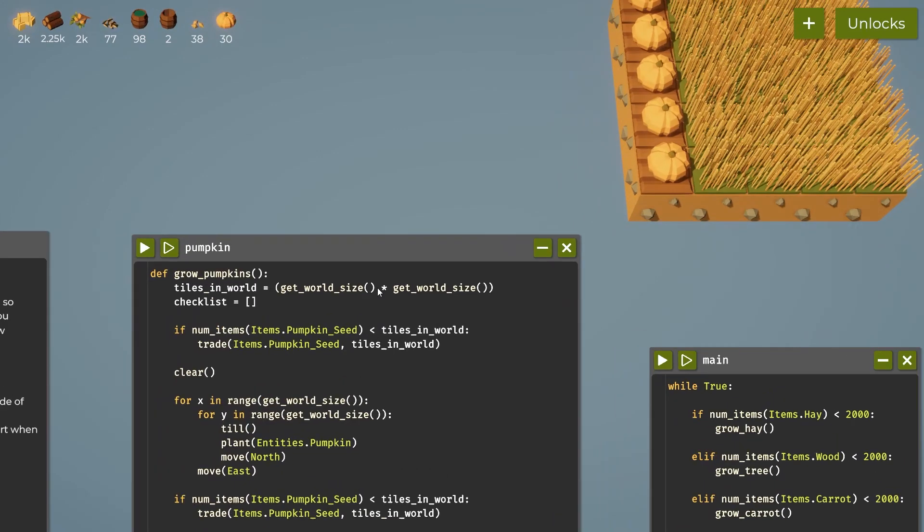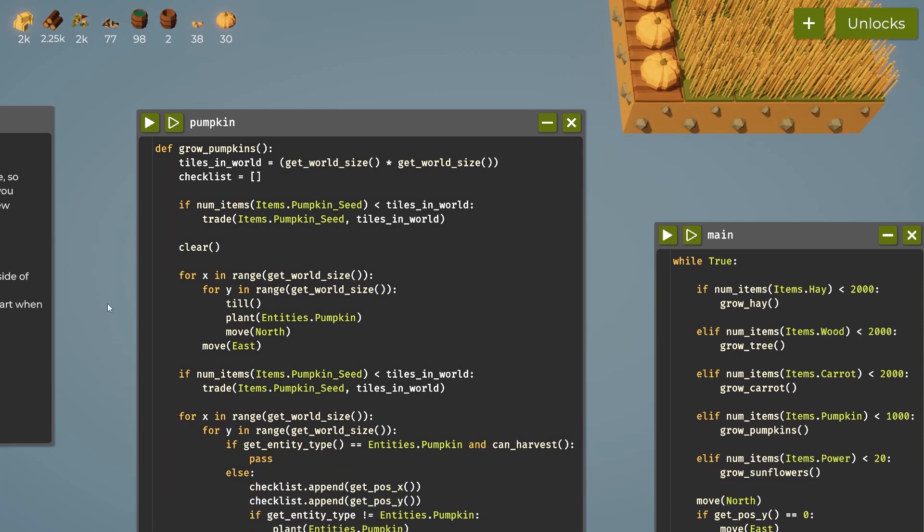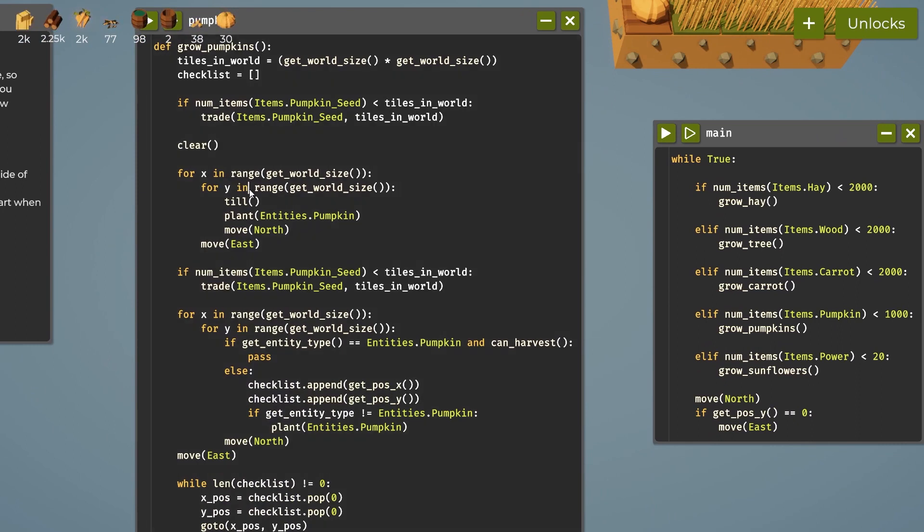Let me go over the new code. I called it grow pumpkins. Tiles in world calculates how many tiles are in the field, and it creates a checklist — just an empty list. It says if the number of pumpkin seeds is less than tiles in world, trade for that amount. If the field size is 25 tiles it trades for 25 pumpkin seeds, clears the field, and the for x, for y loop goes through every tile, tills it, plants a pumpkin, and moves through the field.